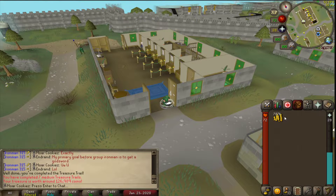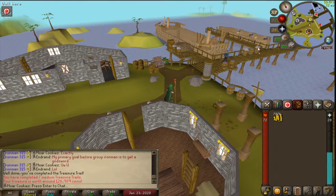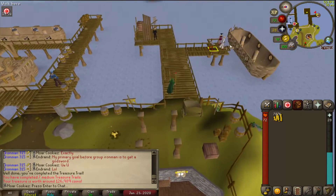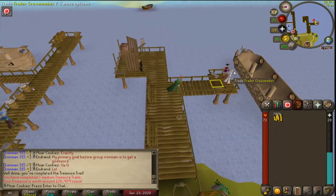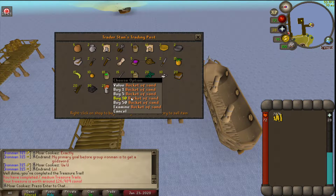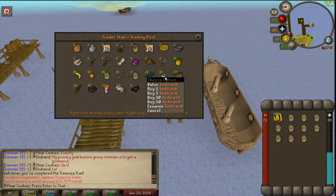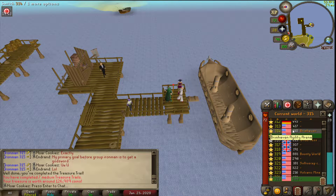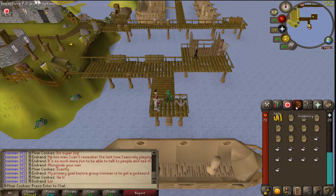We're going to buy some supplies from the charter ships here — these ones are the closest to a bank, which is nice. You're just going to trade the charter crew members and buy as many buckets of sand as you can, and then also buy as many soda ash as you can. Then we just world hop and do the same thing again, basically filling up our inventory with this stuff.